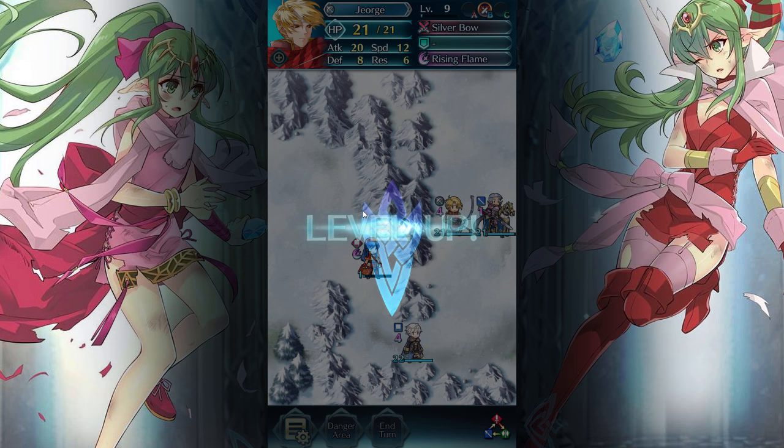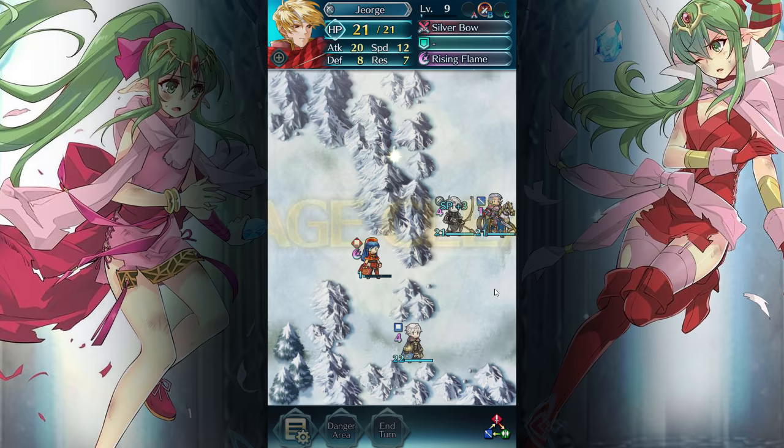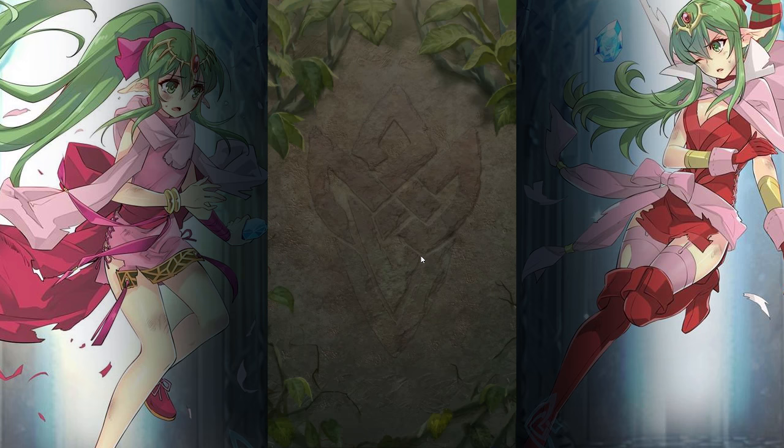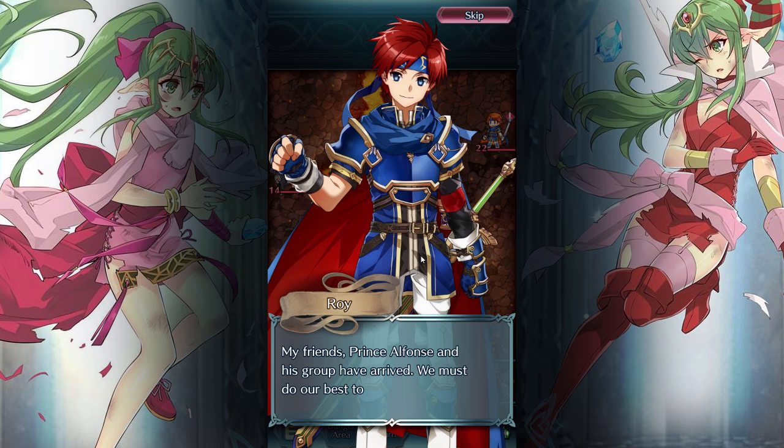George level up! Wow, resistance. George is not leveling up well. Nobles of Binding — this is probably the last chapter. What are we missing out on? We have Awakening and Fire Emblem 7. 'My friend, Prince Alphonse and his group have arrived. We must do our best to defeat them.'